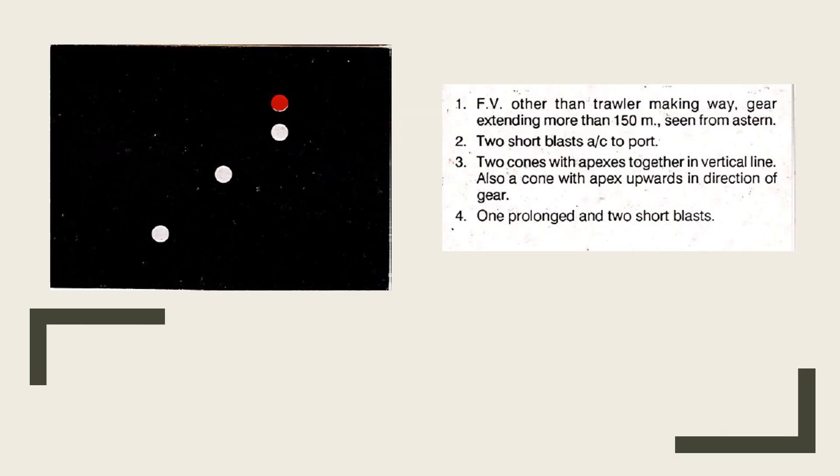The eighth card again shows red over white — a fishing vessel other than a trawler. It is making way; you can see the stern light at the bottom right. The additional white light displayed away from the red-over-white indicates the gear is extending more than 150 meters — a white light is shown in the direction of the gear extension. Seeing this vessel, sound two short blasts and alter to port. Day signal: two cones with apexes together in a vertical line, plus a cone with apex upward in the direction of the gear. Fog signal: one prolonged followed by two short blasts.